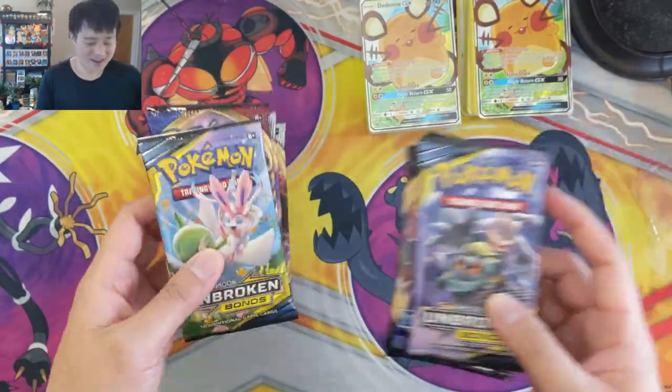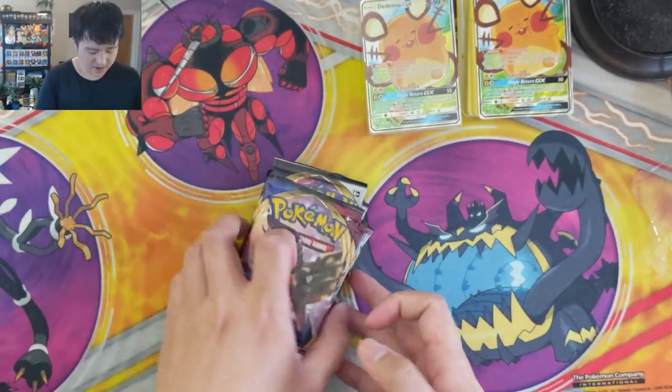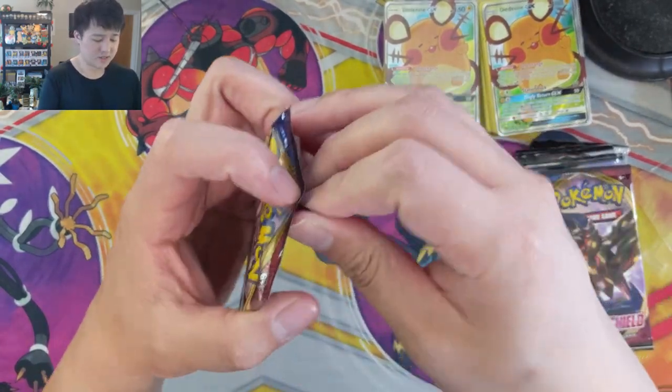If nothing's in these packs it doesn't matter, you still win. Alright, let's go — Sword and Shield, Unbroken Bonds, and finally Rebel Clash. The 1,000 sub celebration is going to consist of two things.